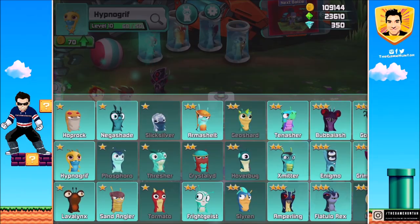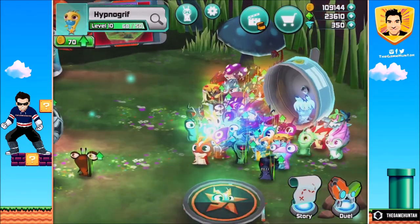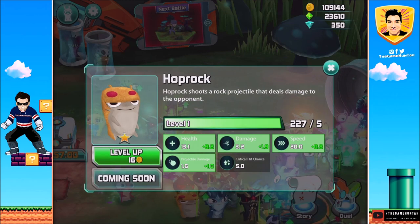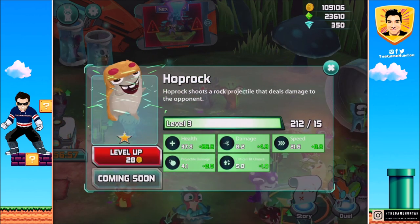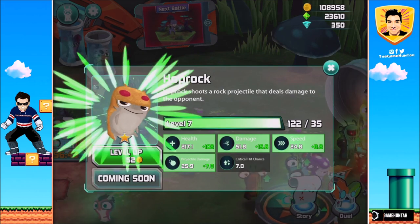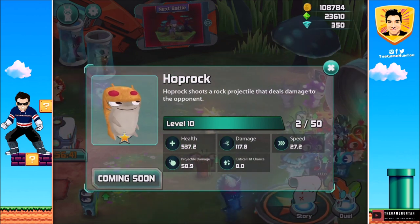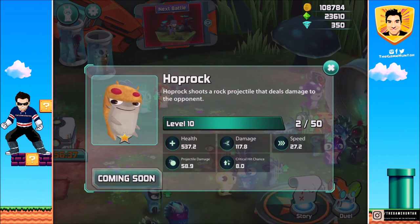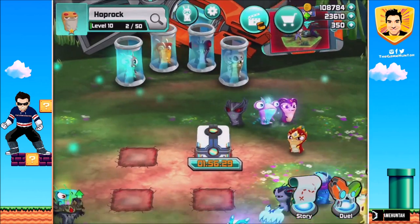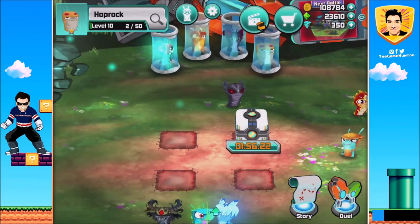Where is the other one? Hop Rock, excellent! The bullets are here — I thought everybody was looking at Frost Crawler. Hop Rock, come with me. Hop Rock shoots a rock projectile that deals damage to the opponent. I'm gonna upgrade this fella up to level 10. Six, seven, eight, nine, and one more level — 10! Health is 537, damage is 117, speed 27.2, a little slower than Ignogriff, projected damage 58.9, and critical hit chance of 8.0.